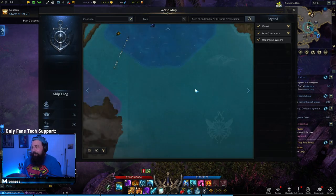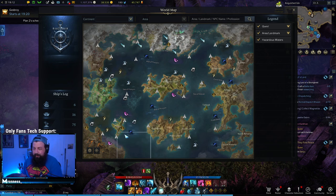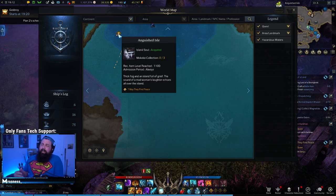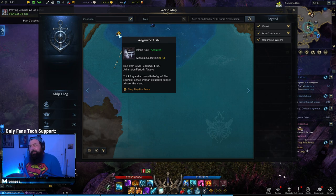If I open up my mini-map, I will show you the location. So here is Punica. If you click on this little square below, you'll see its location here. It says you need item level 1100 to reach it. This is not true.